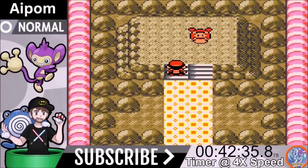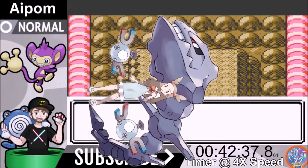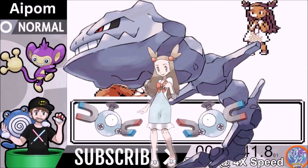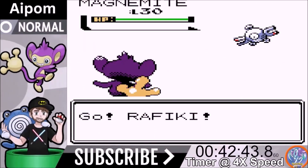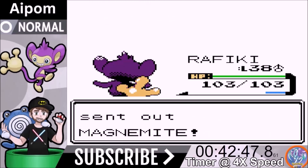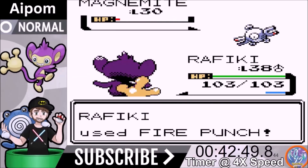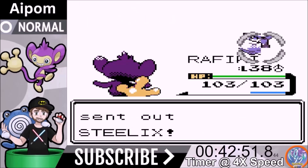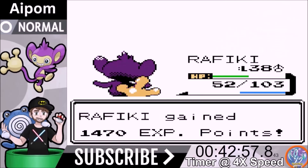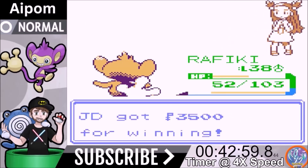We beat Chuck. Amphy flashes us and now we face Jasmine. She comes out with two Magnemites — Fire Punch with Charcoal equipped one-shots both of them. Steelix is not a one-shot and it gets a little scary, but we knock it out. We would have been just under half health if it had hit us one more time.